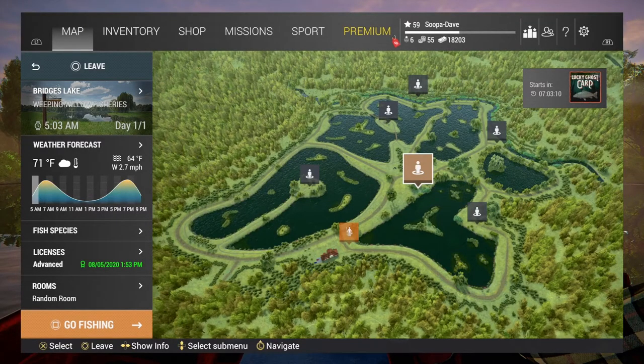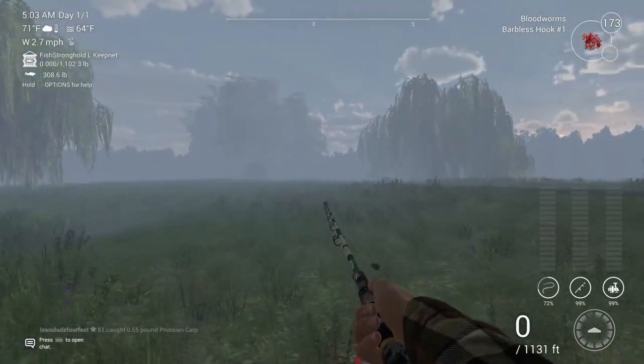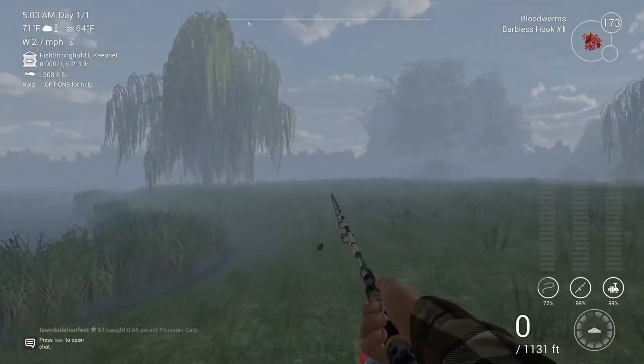Welcome back to Fishing Planet. Today we are at Weeping Willows Fisheries in the UK. We are going to be going after the unique hybrid F1 carp. What you're going to want to do is spawn in at Bridges Lake and come down the right side of it.